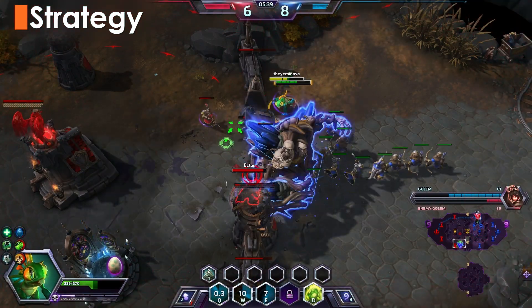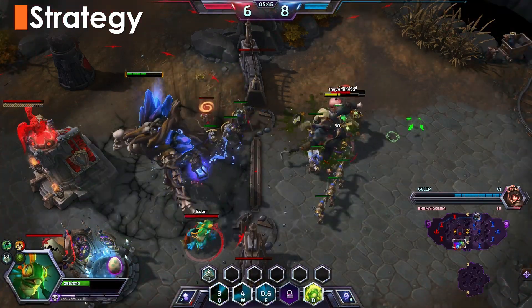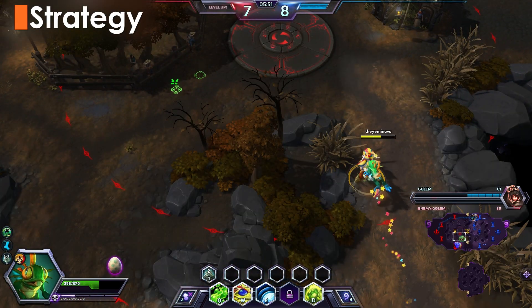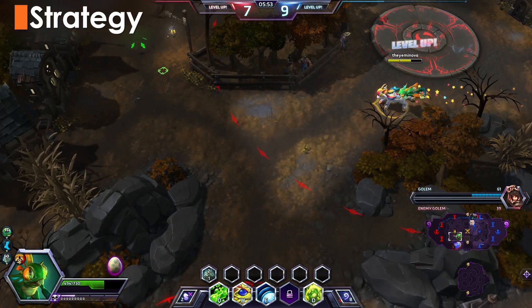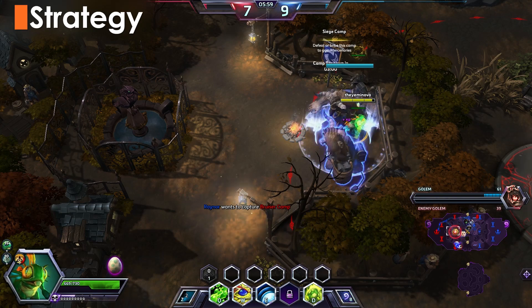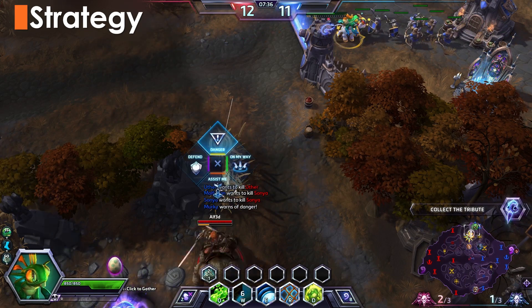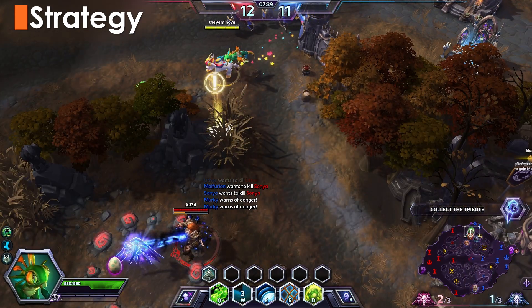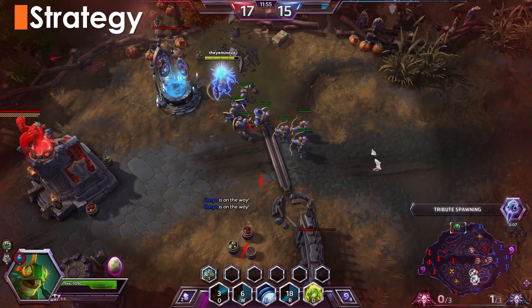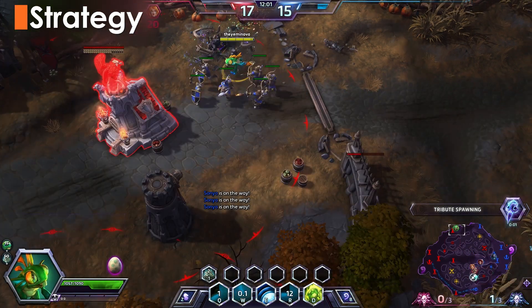Haunted Mines is one of Murky's strongest maps. He has an extremely easy time clearing the groups of undead, and unlike gems or coins, you don't have to worry about getting killed afterwards. Feel free to suicide to steal kills whenever you can. Make sure to leave the mines a little early and sneak over to the enemy side of the map to steal their siege camp. On Curse Hollow, the time it takes to capture a tribute gives Murky an easy time interrupting and delaying turn-ins. Make sure you have an egg a safe distance away and repeatedly harass the enemies. With the curse effect, Murky can dispatch waves of enemies even faster than usual and deal serious damage if left unopposed.